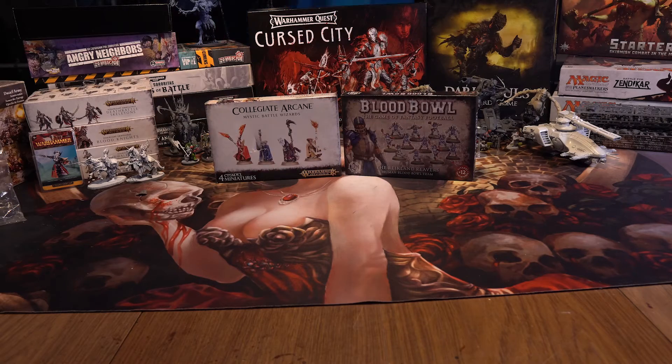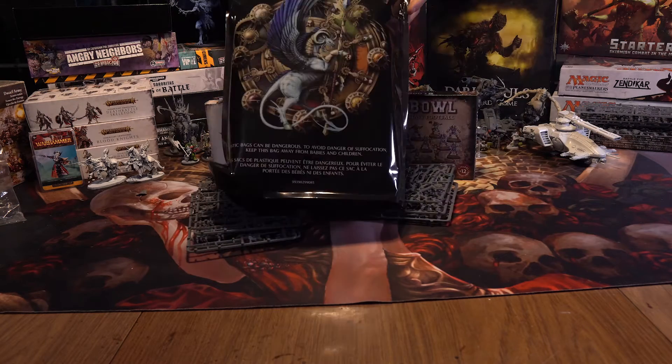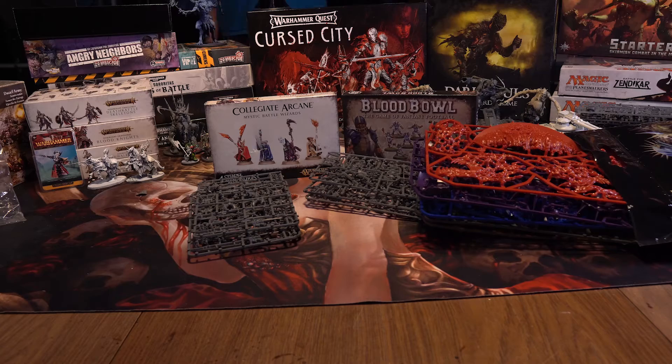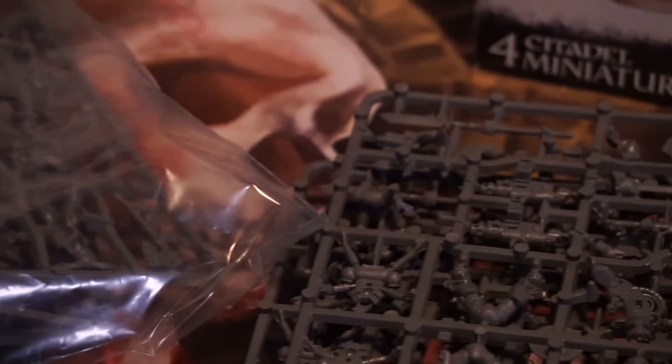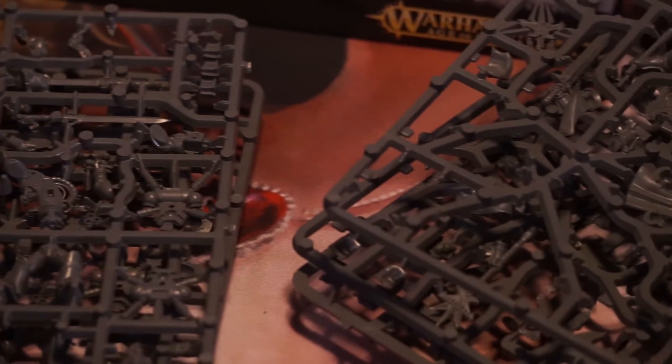Now we'll move on to miscellaneous other things. I'm gonna start off with these two Wizards and the Blood Bowl Humans. Then I've got the Warhammer Malign Sorcery Box, and on top of that there's a few random Grey Knights and Stormcast models, as well as some more Warcry Warbands. That sure was a lot of stuff, but I'm glad I'm not as bad as some of the other people on...